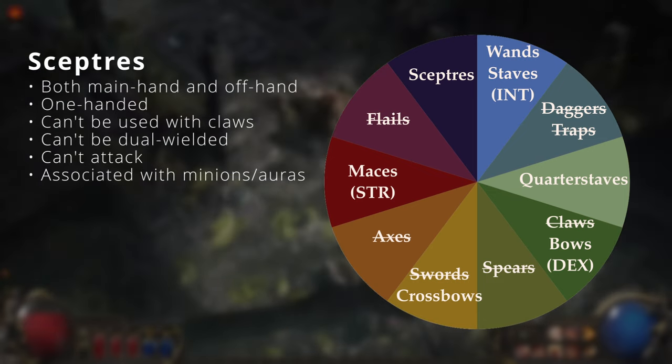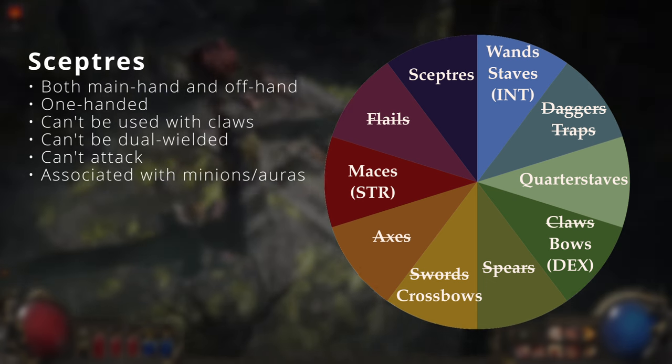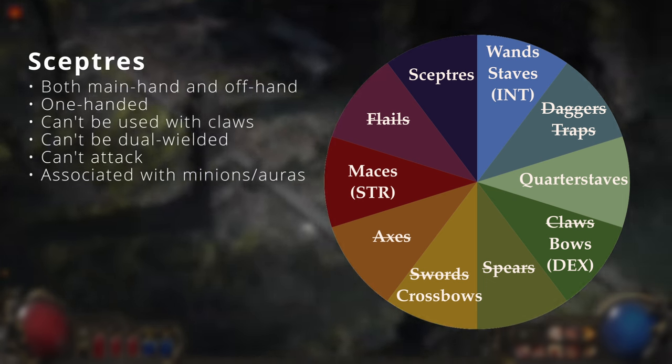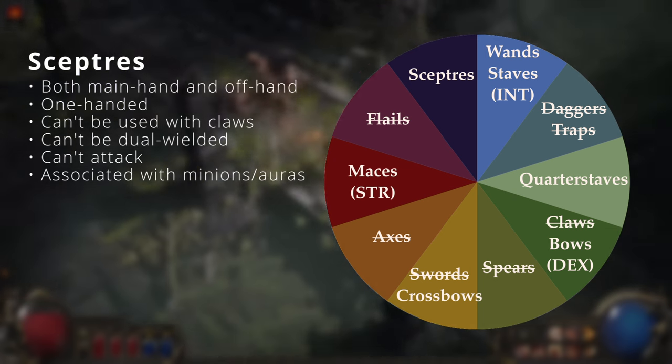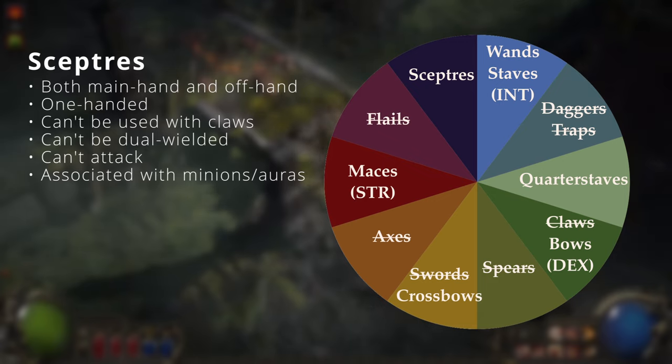Scepters are very different to how they are in PoE 1. They are non-martial and count as both a main-hand weapon and an off-hand, so they can be wielded together with most other weapons while also functioning as most off-hands. They can't be dual wielded and are associated with minions and auras.